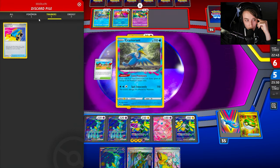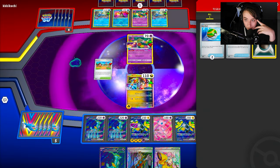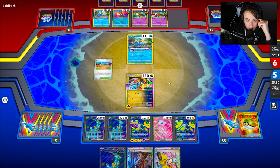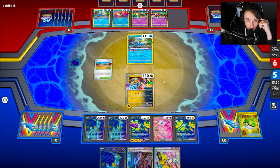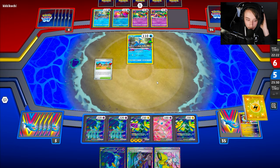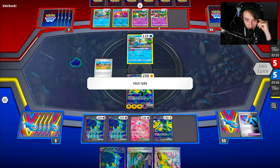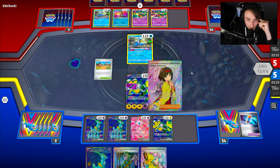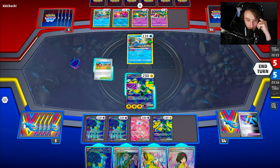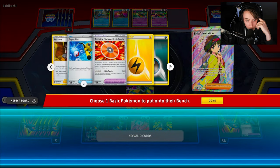My opponent might be playing the Sableye version, but considering they're playing Lightning and Water energy I completely doubt it. They have four in the lost zone and go into Cramorant. There's the Spit Innocently for 110. I could Boss one of the Comfeys to force my opponent to pivot one more. We also have access to Erika's — going for it, so my opponent has not too much to work with. They do have access to Roxanne, which could hurt a little bit.